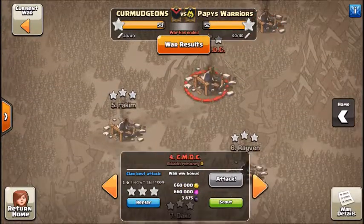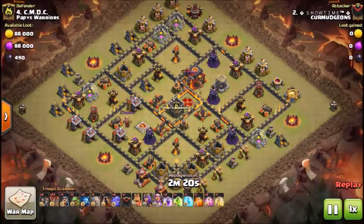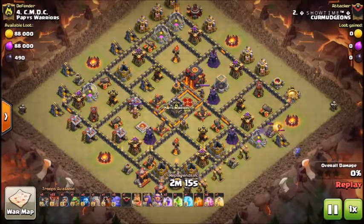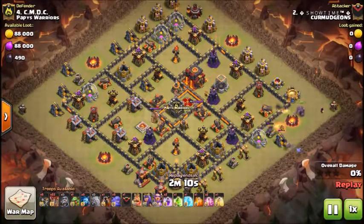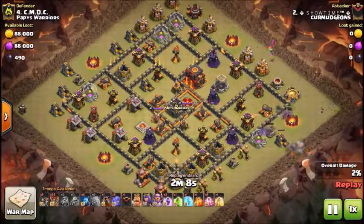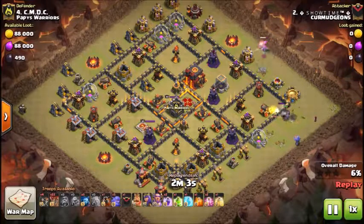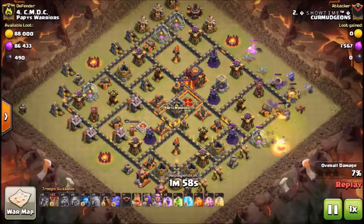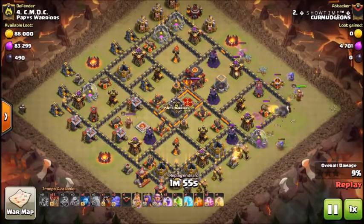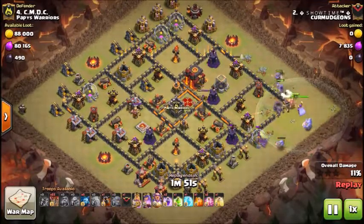Let's look at a couple of three-stars. The first three-star will be by Shotar, coming in with a GolaLu — just one golem and a couple of bowlers. Sends in his golem at that mortar, the bowler takes it out. He has a wizard, a couple bowlers, a baby drag for the funnel. Sends in his wall breakers, and king and queen both go down along with his warden. Then the rest of his bowlers go in.